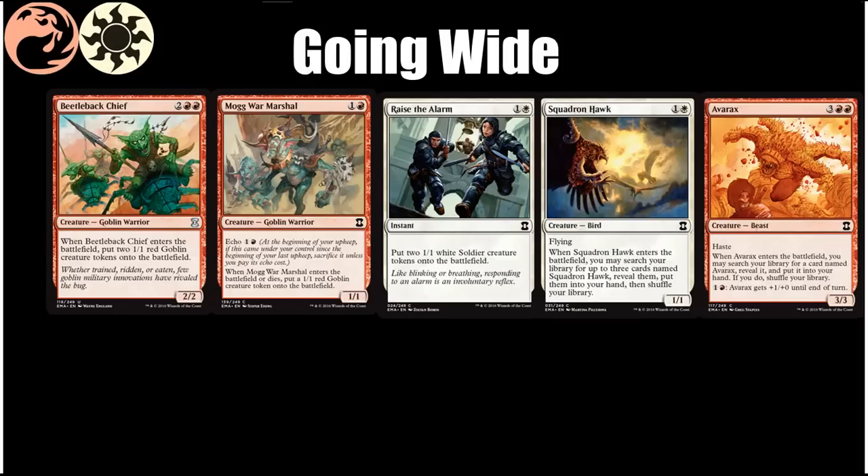This color combination also has two collect-em-all creatures that also help you go wide. Squadron Hawk scales depending on how many you get, but as long as you have at least two you're going to want to play it. Avarax isn't quite as good, mostly because he is clunkier, but you probably wouldn't mind playing two of them — playing one and having another ready to go the next turn is actually pretty strong in Limited. If you and your opponent are in topdeck mode and you play Avarax, grab another Avarax, then play the next one, you probably just won and broke parity. They're clunky 5-mana 3/3s with haste but can be a big threat for your opponent.